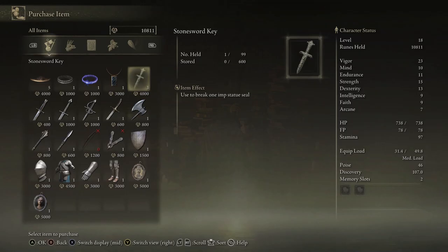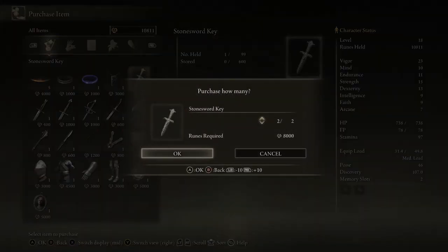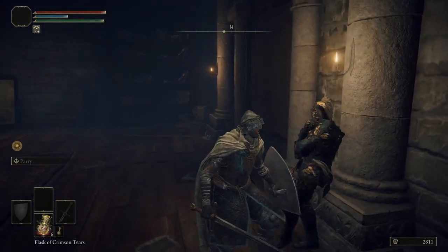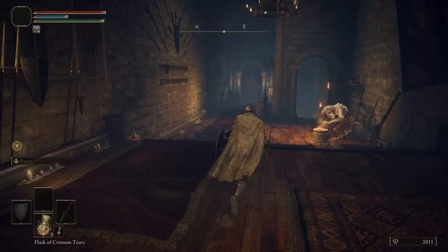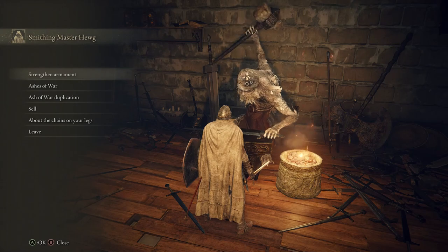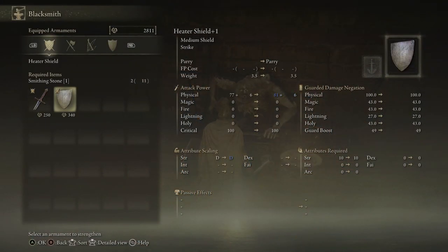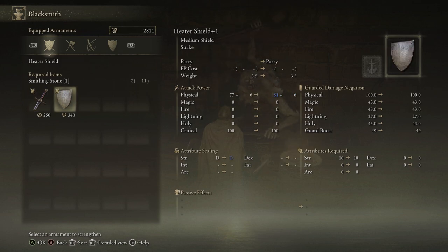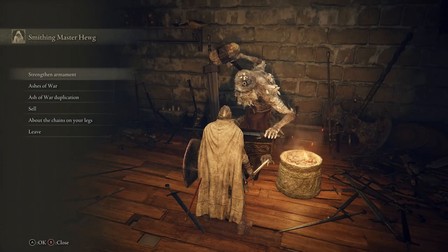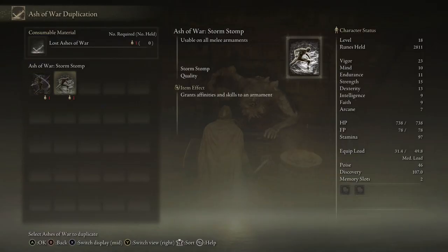We'll buy these stone sword keys — oh, they're expensive. Damn. Maybe we won't. We'll hold out — actually, no, we're going to buy two of them. Goodbye souls, runes, money, whatever. Let's talk to this guy. He's getting all edgy. Free emote, free stuff — we love free stuff here. Let's wrap up all the things we have to do here. This is the blacksmith — I don't know his name — Master Hug... Whig. So Master Huggy here strengthens our weapons. And because we were forced to farm those knights for almost an hour straight, we got a lot of smithing stones. Our goal is actually to get A, a rapier, or B, a spear to attack from behind our shield, because it's cool that you can do that and it's also kind of broken — well, fairly balanced because you lose stamina and have to manage it.